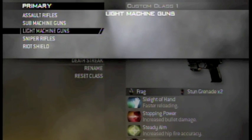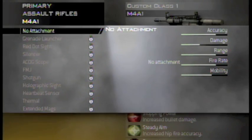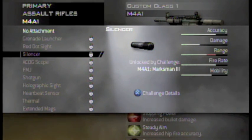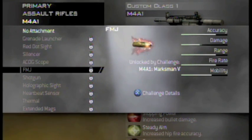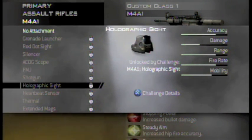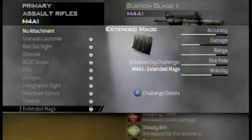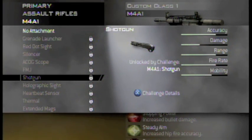Over here you can see the attachments for everything. You don't need Overkill to have two weapons — you can have two weapons whenever you want, which is pretty awesome. Over here I guess you're going to have a shotgun attachment on the end of your gun, which is pretty awesome.